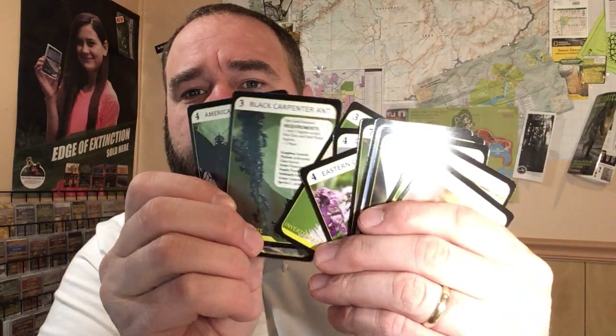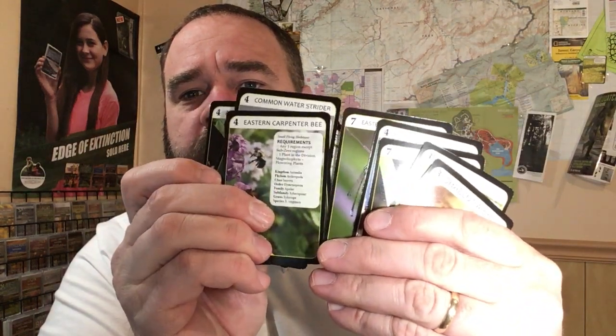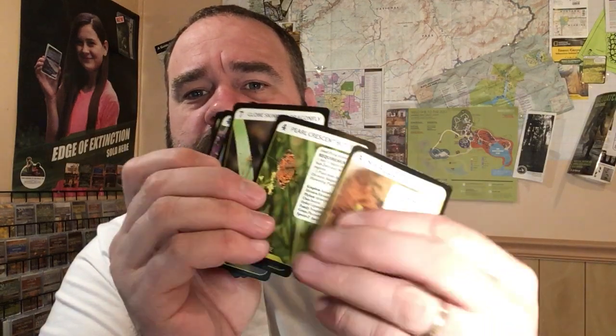There are quite a few invertebrates to choose from, everything from an oval amber snail to black carpenter ants, carpenter bees — everybody thinks they're bumblebees, but the ones without the extra yellow are carpenter bees — and butterflies. There's also an aphid, so there are a lot of invertebrates along the river. The Clarion River cuts right through the Appalachian Mountains.